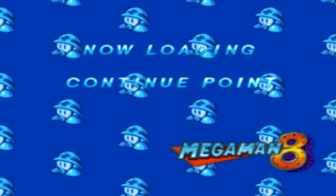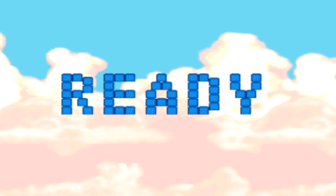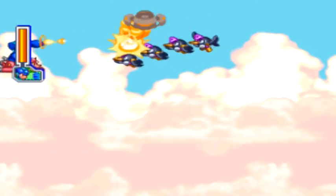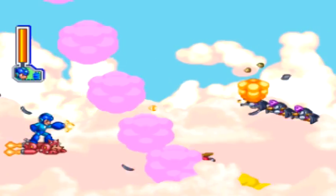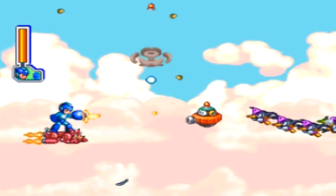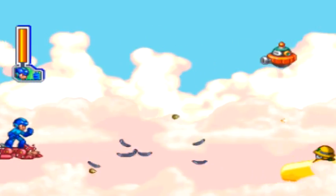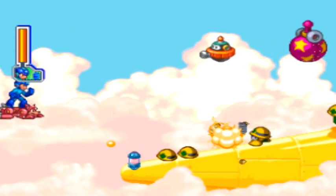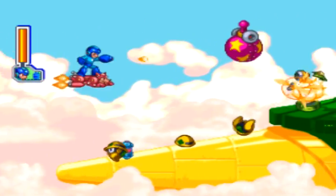This ends up being most of Tengu Man's stage, taken up by this whole area as we make it to our continuation point, which continues the horizontal shooting area. But the worst thing about it is that we lose our upgrades that we just got. I lost the spread shot and Eddie, so I'll have to get my upgrades once again. That's definitely an annoyance, especially when you had to get them in the first area.